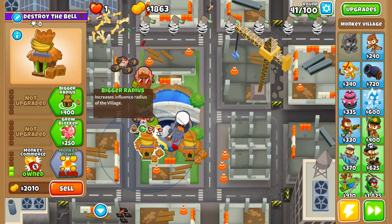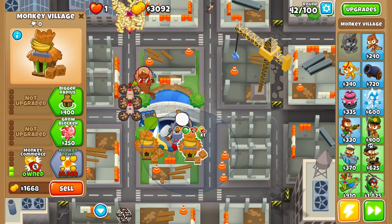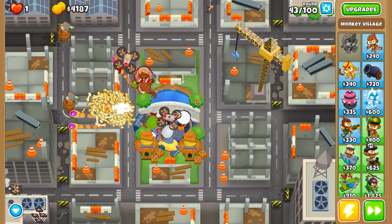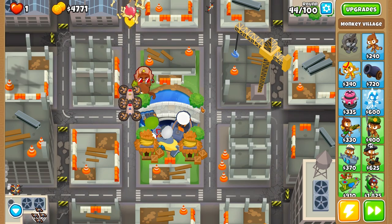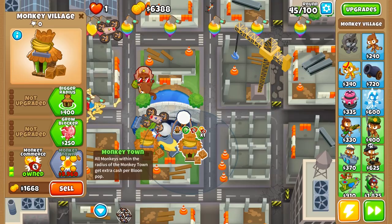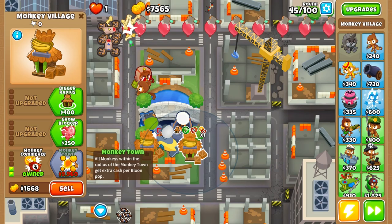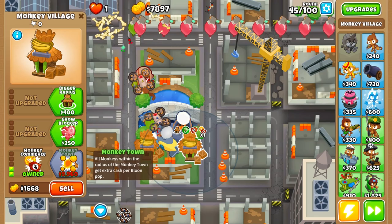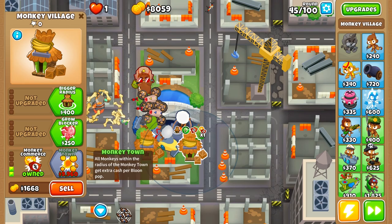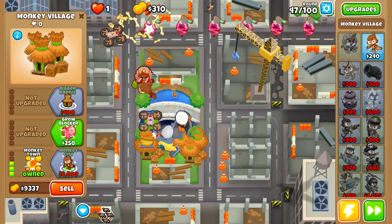The next step is to upgrade the monkey town, then upgrade jungle drums on the left village. Right now we shouldn't have any problems because we have the Destroyer — a very potent tower on its own. If we add the alchemist it will wreck. But I want to save up for monkey town first to maximize our balloon-popping value, because monkey town multiplies all cash from popped bloons by 1.5 — you receive a dollar and a half from each balloon popped instead of one dollar.